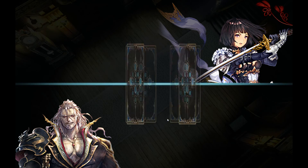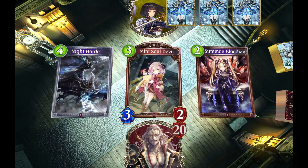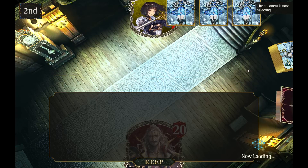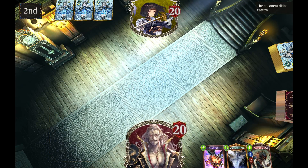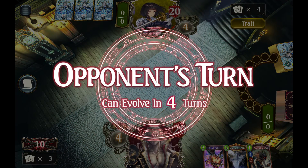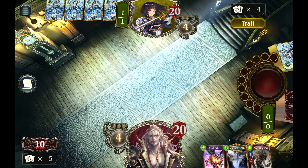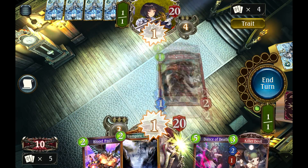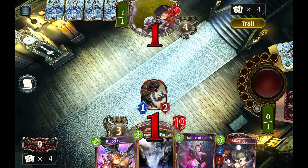Swordcraft. I'm already going to go out and say we're probably going to lose this. Swordcraft either runs midrange and beats the hell out of us, or it runs aggro and does what we do better. But we've got a chance — sometimes they stumble on their draws. Also, the fact that they're going first is bad for us; generally we want to go first with blood aggro either way. But if they're bannersword, it works even worse for us.